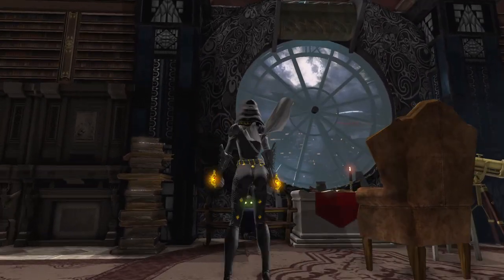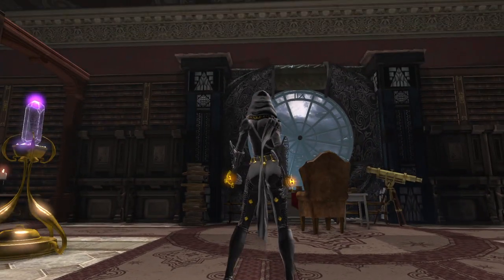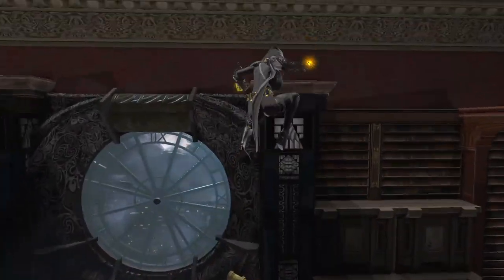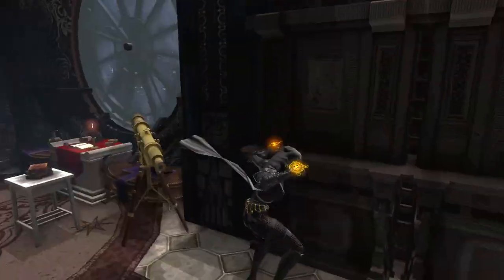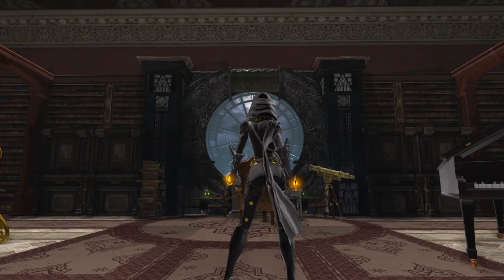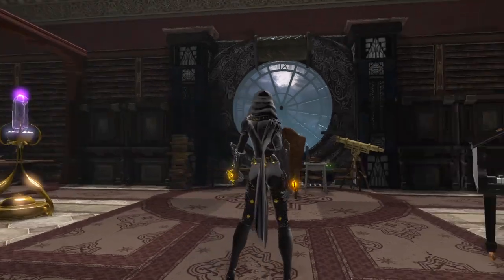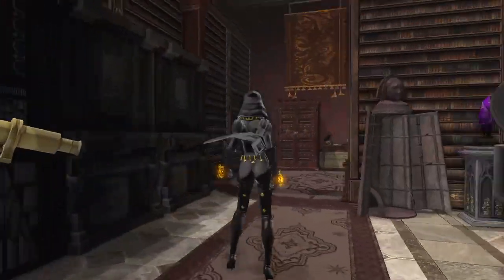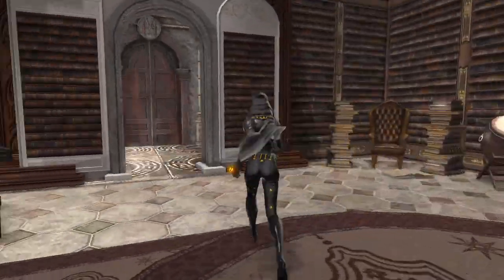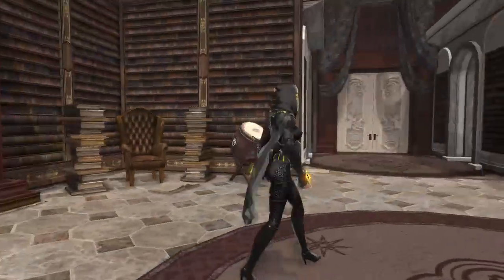Look at the curtain use with the framing of the window. They even put the Halloween windows on to really accent the pillars there. I love this room — this is great, there's so much detail in it. Another study room, and another mystic doorway there as well. Very cool.